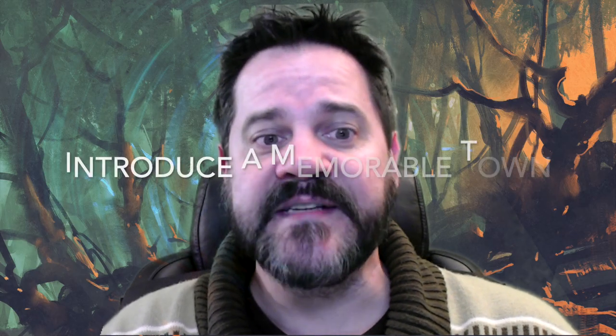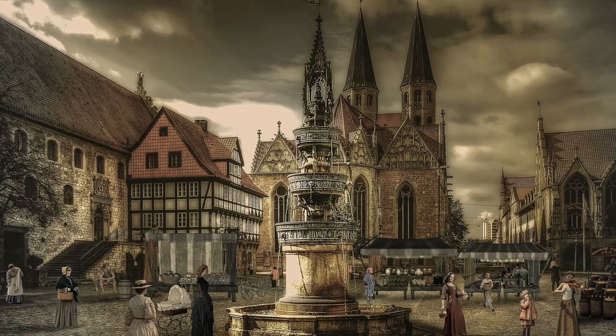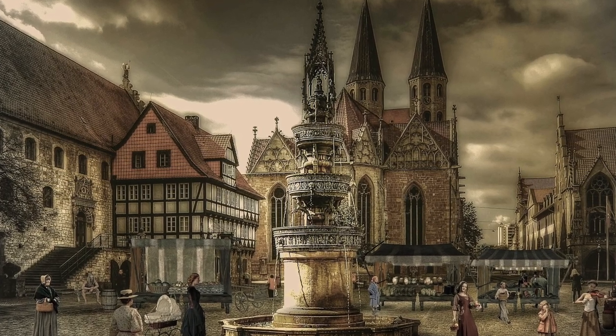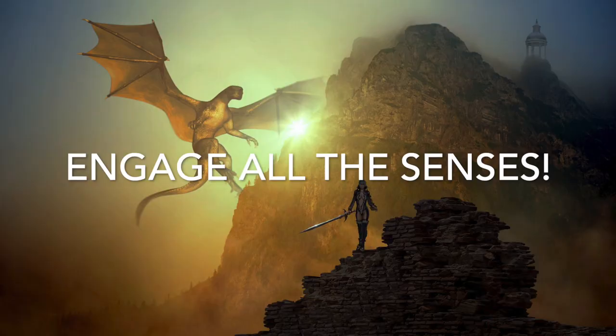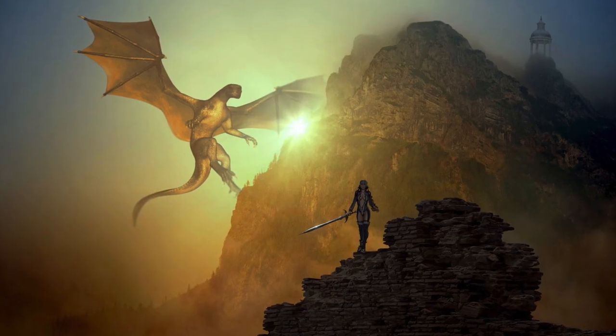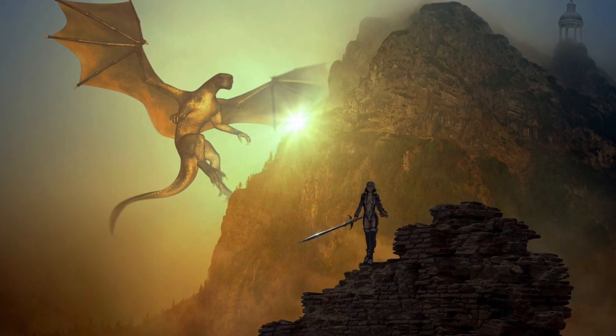First of all, introduce your PCs to a town. Make sure that the town has at least one unique or memorable feature, like a giant twisting tree in the middle of the market that makes the air smell sweet year-round. Or put the town near hills with blue crystalline rocks that bathe the area in blue light. Or maybe there's an unusual kind of bird that sings every morning. Notice how I've engaged three different senses with these three examples. Whatever the unique town feature is, make it something your players will remember and something they can associate with the town, so they'll get that pleasant sense of recall whenever it comes up.